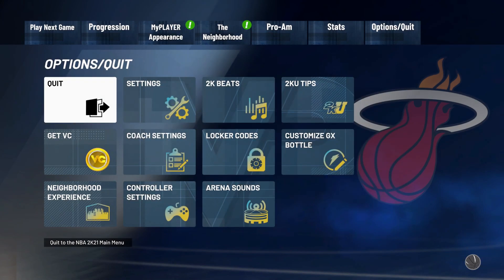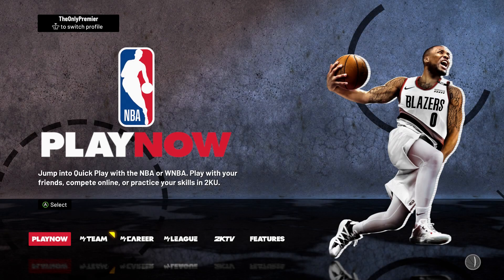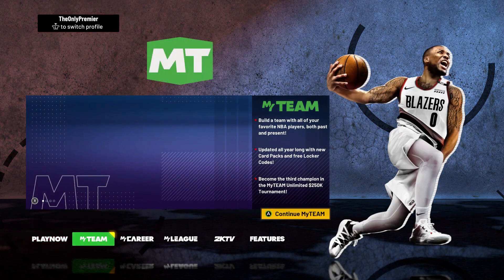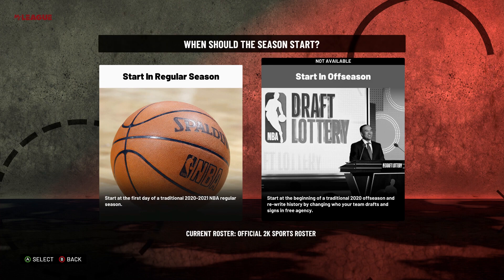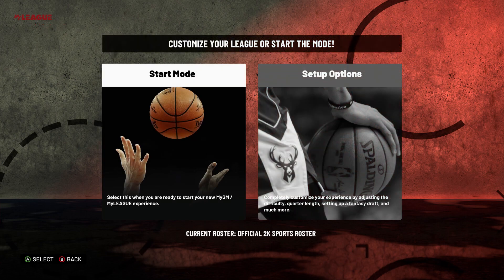For the first step, go ahead and back out and exit to the main menu. Once you get to the main menu, scroll over to MyLeague. Then go ahead and enter MyLeague and select current NBA teams. Follow each instruction step by step. Next, you want to start in the regular season.